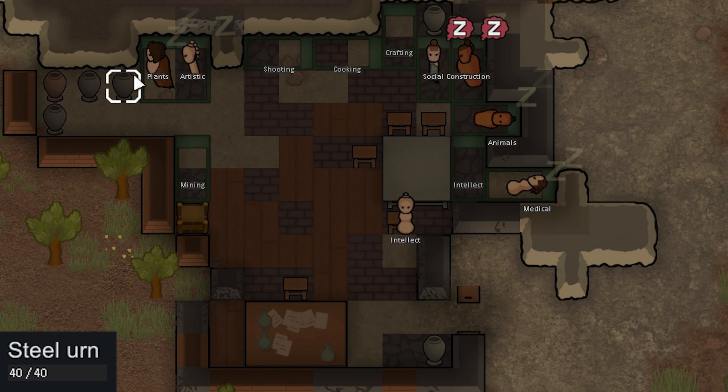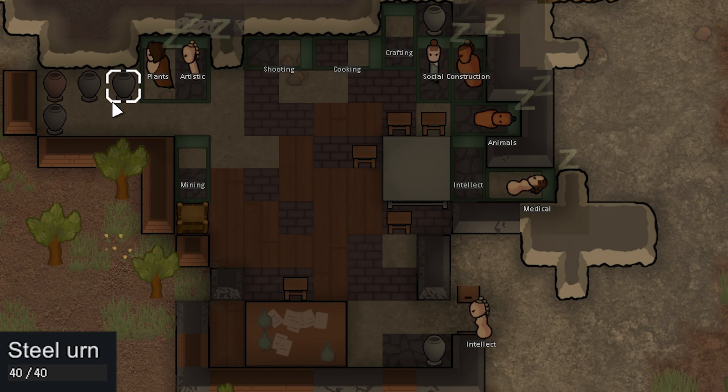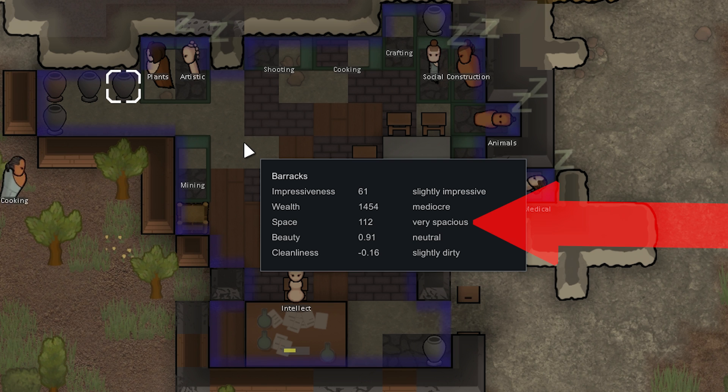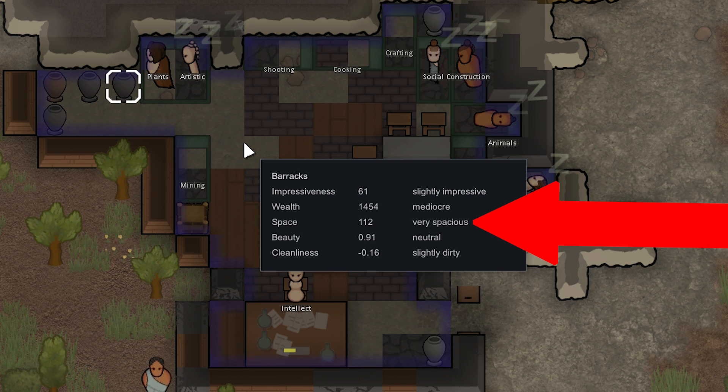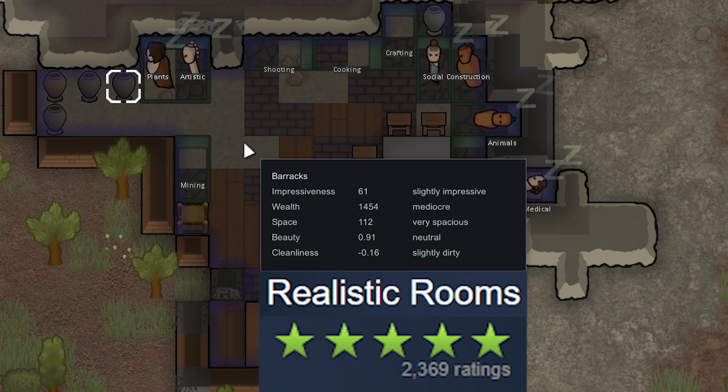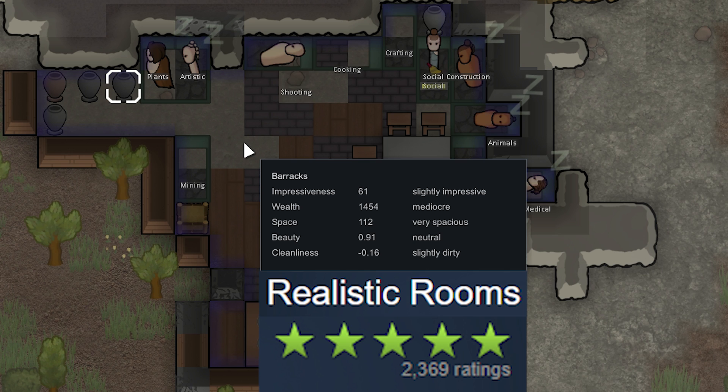As for the base, here's what we're looking at. There were a bunch of urns scattered around the map, so we just brought them inside. Our barracks is not looking too bad — it's slightly impressive. We're having everyone sleep in a barracks for now, as we haven't really had time to give them their own rooms. Some of you more pro-room mode players will notice the space is very spacious. At 1.12 that should only be quite spacious, but we're using the mod Realistic Rooms. If you're a more seasoned room mode player, you should be using this mod anyway, because the game's definition of what makes a large room doesn't make sense in relation to how big the colonists are.